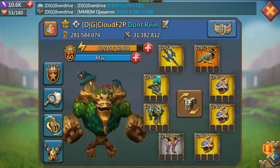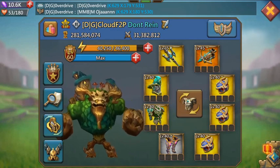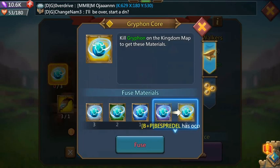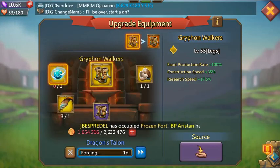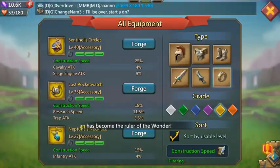So guys, this is the best construction gear for free-to-play. For the boots, it's definitely worth going for Griffin Walkers if you can slowly accumulate them over time. The ultra rares are definitely worth getting the Griffin Walkers in the long run.